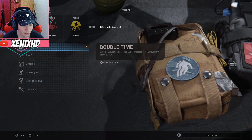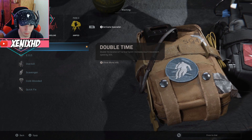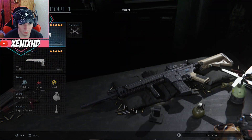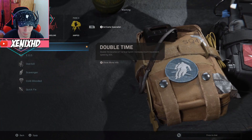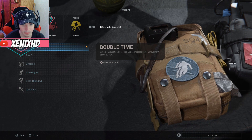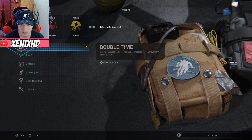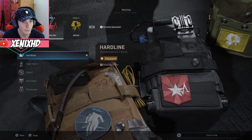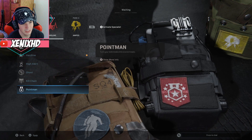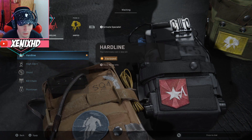For the perks I want this to be kind of a running gun type of class, but also be able to sit back and shoot people from a distance. For Perk 1 I put Double Time — double duration of tactical sprint and increases crouch movement speed by 30% — so you can pretty much run and gun everywhere. Perk 2 is Hard Line — your kill streaks cost one less kill — since none of the other options really sounded good to me, so might as well get your kill streaks quicker.